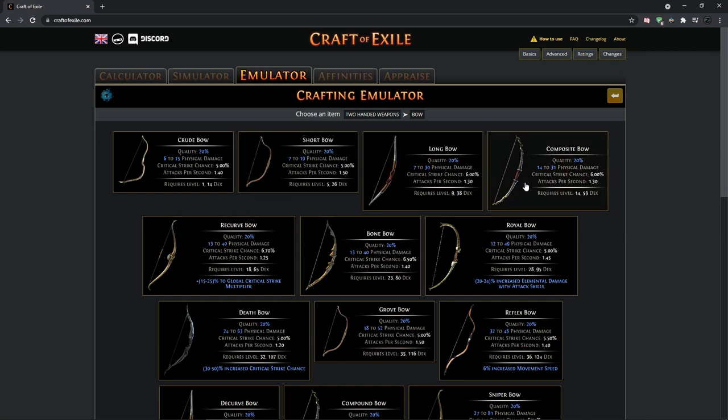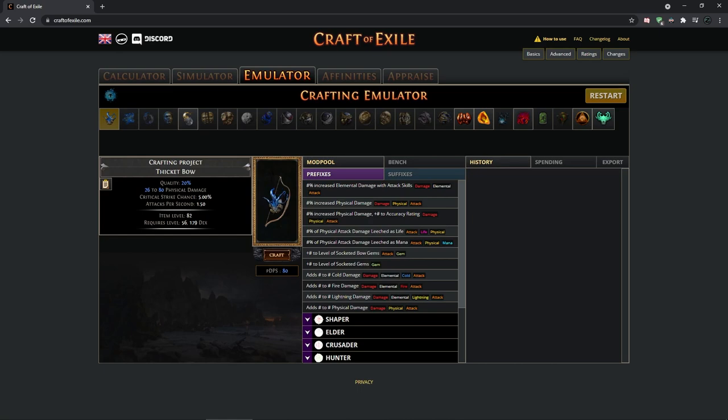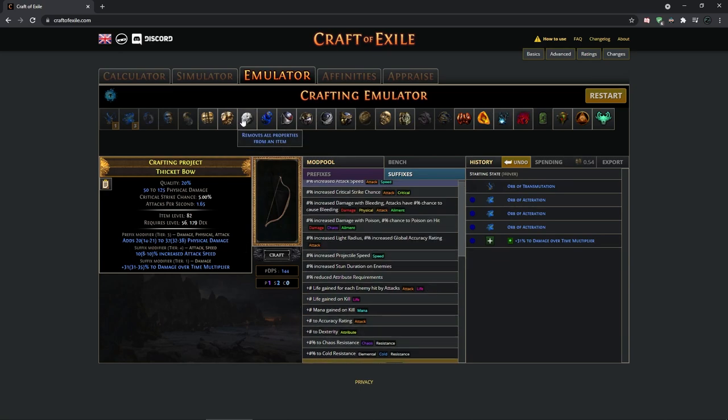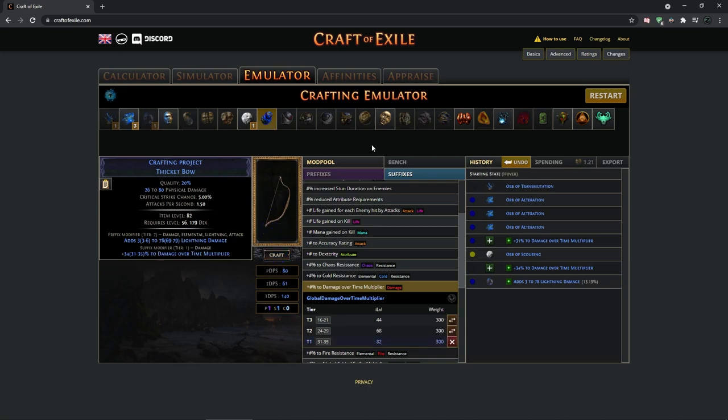To craft the bow you need a bow with 1.5 attack speed — either Short Bow, Growth Bow, or Thicket Bow — with item level 82 as your base. You spam alterations until you hit a suffix with damage over time multiplier. Once you have tier 1 damage over time multi, you can either yolo annul the other mod or use beast crafting to imprint first, then annul — so if you fail you can restore the imprint and try again.